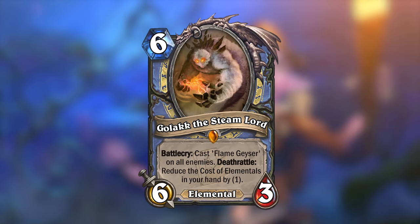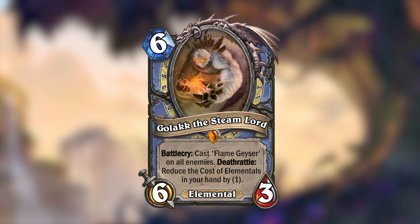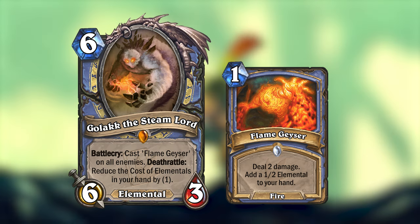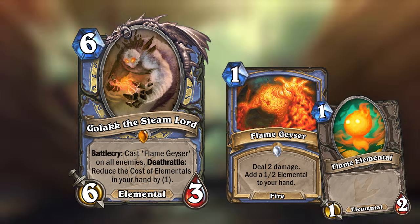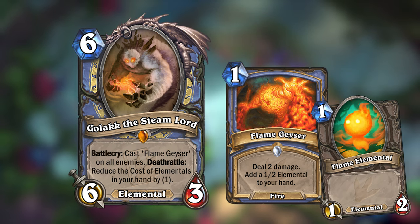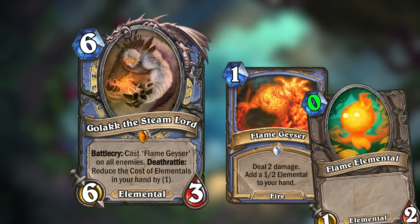The very last card I want to show you is Lakar's rival, Golak the Steam Lord. This 6 mana 6/3 legendary elemental from Mage is the ruler of the Golaka Hot Springs, and will cast Flame Geyser on all enemies when played. Flame Geyser is a 1 mana fire spell from Journey to Un'Goro that deals 2 damage and adds a 1 mana 1/2 elemental to your hand. So Golak will deal 2 damage to all enemies and add a 1/2 elemental to your hand for each enemy hit. When Golak dies, it reduces the cost of all elementals in your hand by 1 — so all those 1/2 elementals would suddenly cost 0.